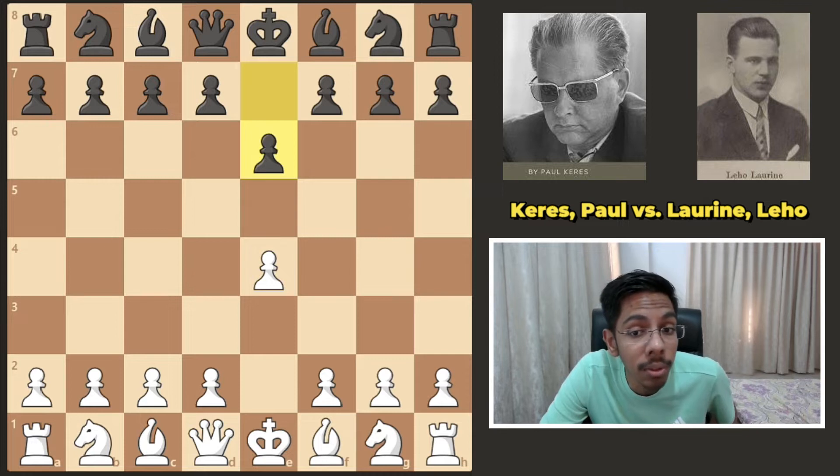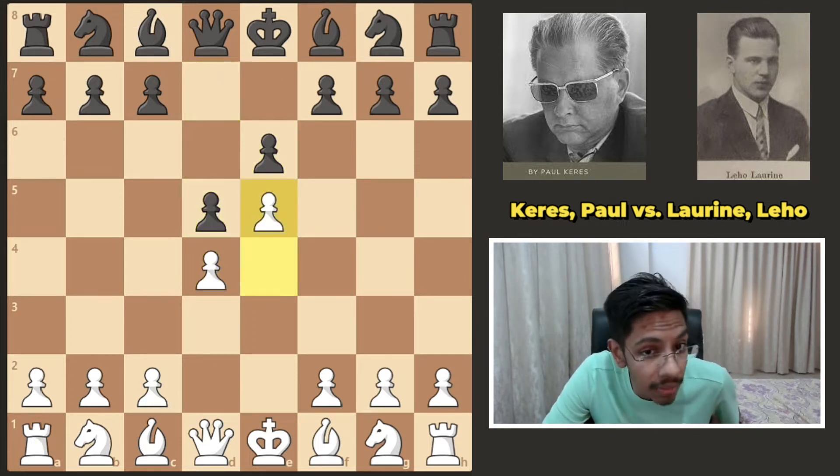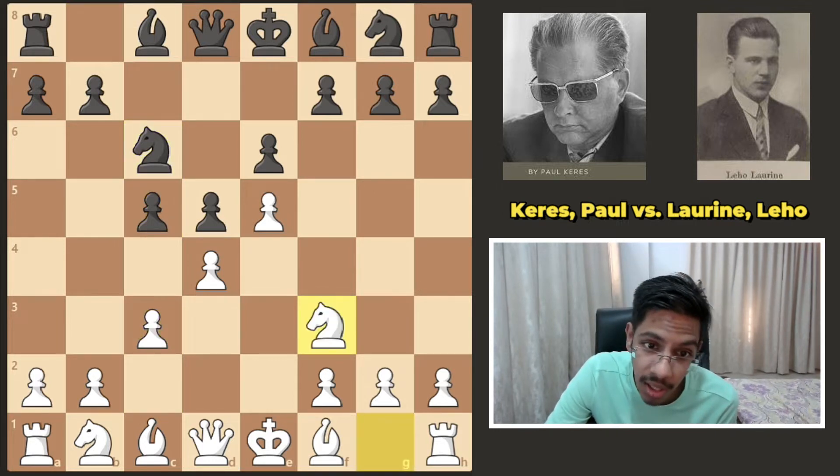This man completely broke the French defense. The game started off with e4, e6 — there's our French defense. He chose to play e5, the advanced variation, and after c5, the best way to play here is c3, and if black attacks the pawn, you simply defend it and play on.